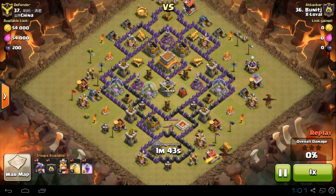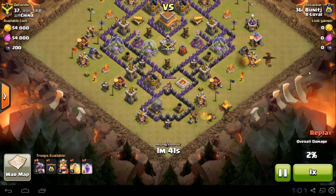Hey guys, Wicked here. Welcome to another Clash of Clans video. Today we're going to go through the Drag Loon attack strategy at Town Hall 8 level.